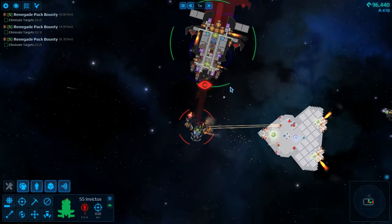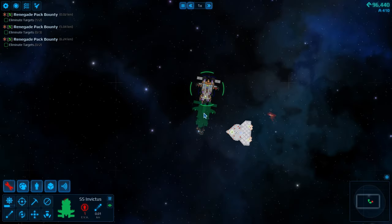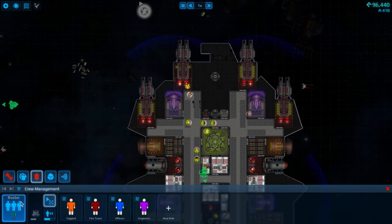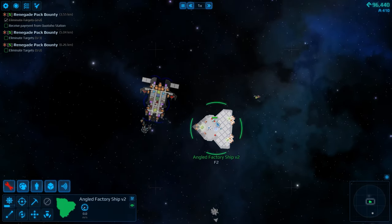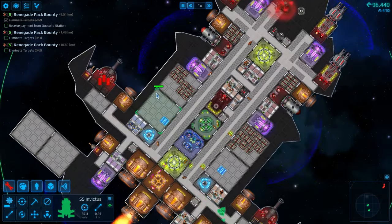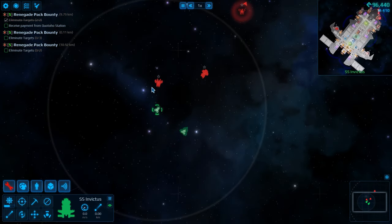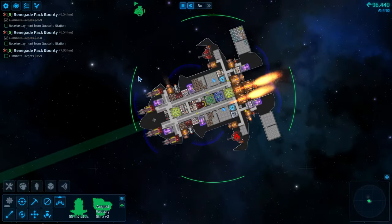We ended up engaging one of those other renegade packs, and this guy is actually hitting me. He had disruptors, which are super cheap in my opinion - they do so much more than they should. Let's see what we can repair and get our crew back. We did lose one crew member, which is very unfortunate. Let's harvest all of this stuff up. We are also running low on ammo - I didn't realize how low. We don't have any ammo being created, so we'll have to address that this episode.